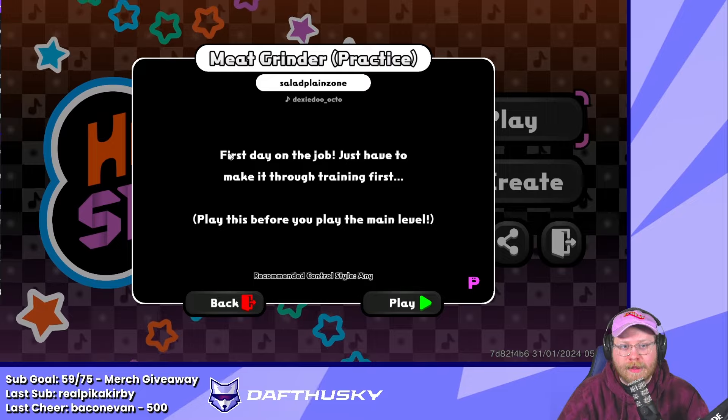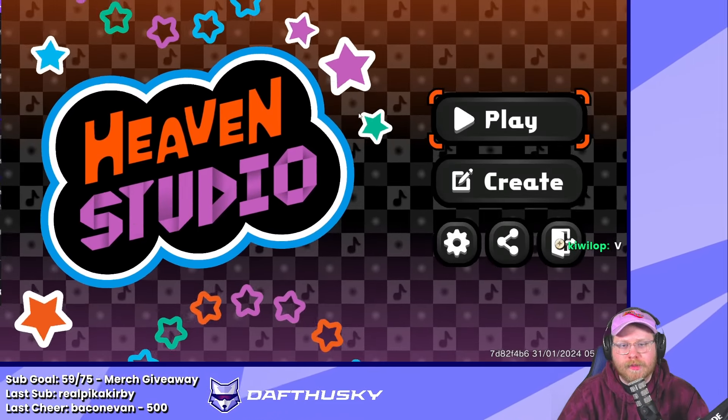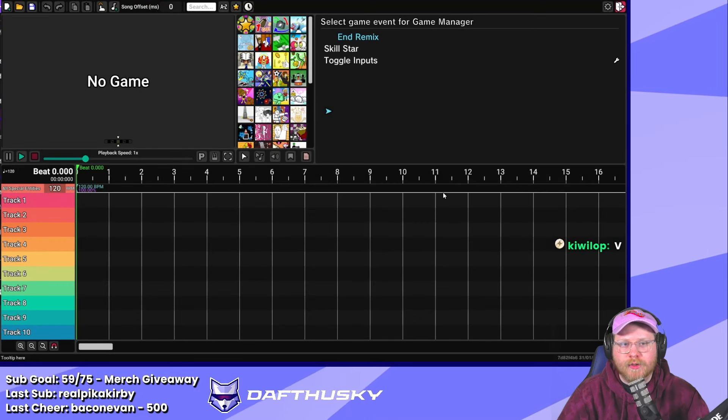All you have to do to play is double-click the .riq file. You can see it has all this data about what the level is — this one is a practice level for Meat Grinder.